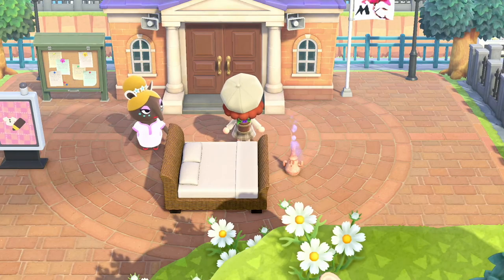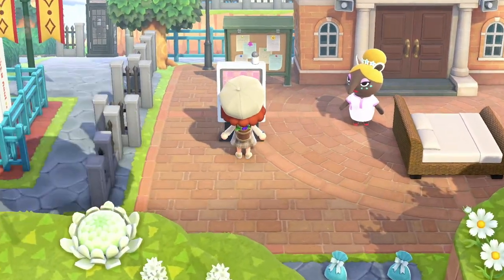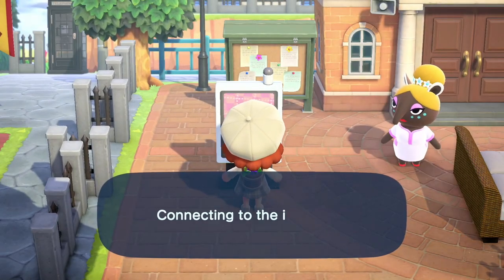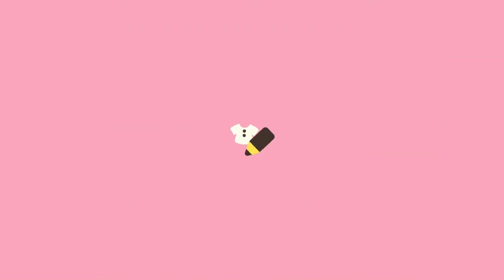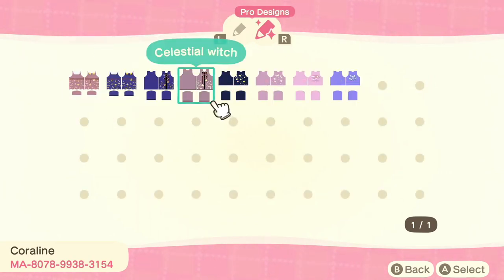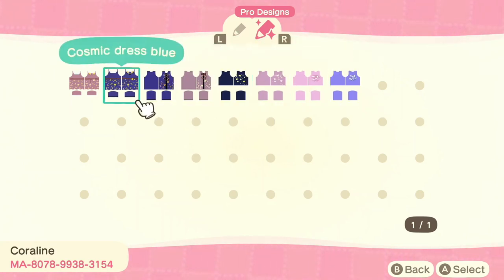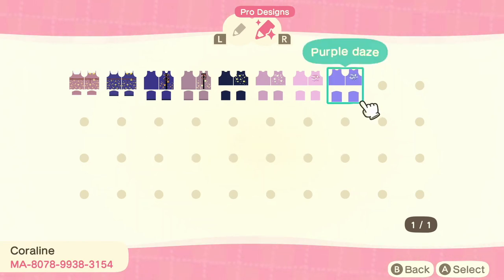Hi everyone, welcome back to another island tour! Today we get to do a dream tour of the island called Magnolia. This island's theme is elegant core, but I do think it's really unique compared to a lot of other elegant islands. I'm really excited to show you guys that today. She made a few outfits that are really cute — the colors are adorable and I love the stars on them. I'll have her creator ID down in the description as well as her Instagram and dream code.